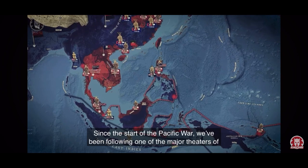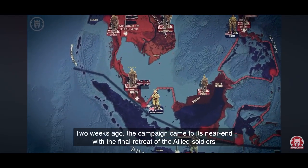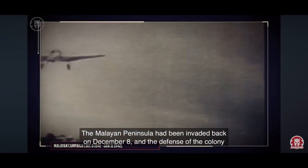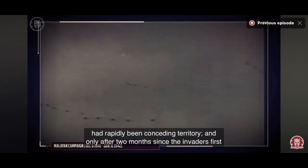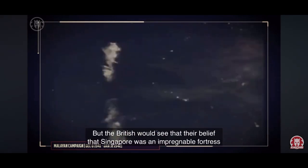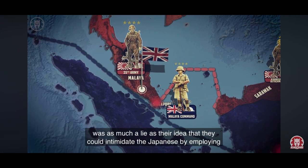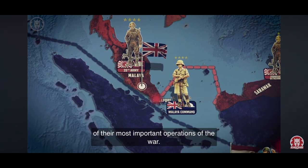Since the start of the Pacific War, we have been following the Malayan Campaign. Two weeks ago, the campaign came to its near end with the final retreat of the Allied soldiers towards the British fortress of Singapore. The Malayan Peninsula had been invaded back on December 8th, and the defense of the colony had shown a total lack of readiness on the side of the British government. Suffering defeat after defeat and making a critical string of blunders, the Allied forces had rapidly been conceding territory, and only after two months since the invaders first landed at Kota Baru, they had been thrown back to the island settlement. Now the campaign is finally coming to its end, as the Japanese prepare to execute one of their most important operations of the war.